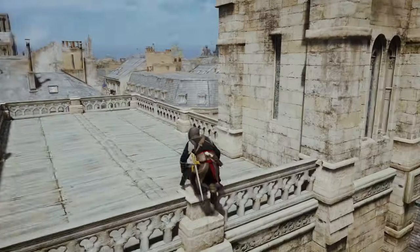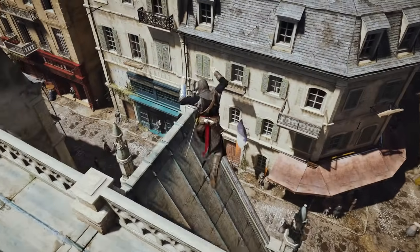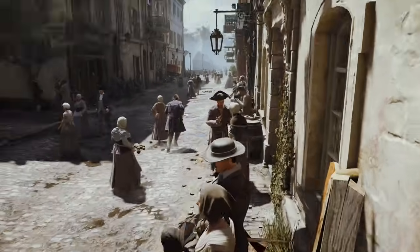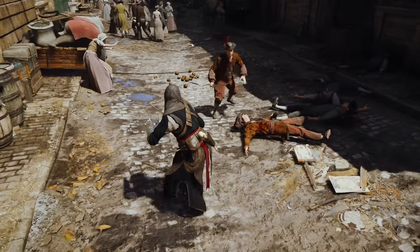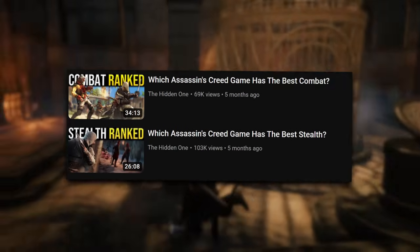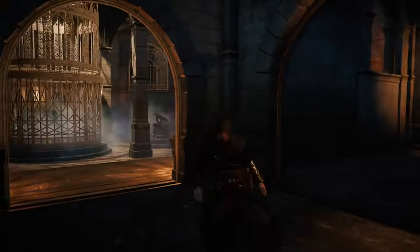So there you have it. Please do remember this entire video is my own personal preference. I know a majority of people would place a game like Unity as their personal favourite, and that's perfectly fine — parkour is a feature that suits the player itself, and it's not something like a story where everybody would have similar opinions on. So what's your top 3 favourite parkour systems in the entire franchise? I'm quite curious to see other people's responses. Be sure to check out my other video on which Assassin's Creed game has the best combat and stealth, as those two videos follow a similar structure to this one.